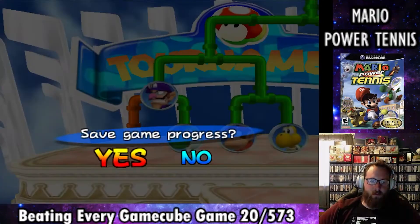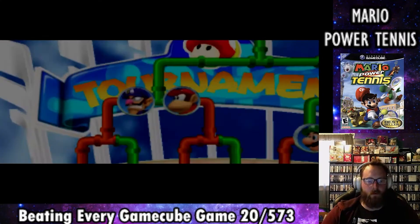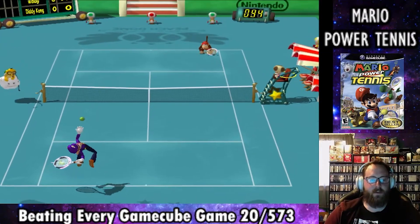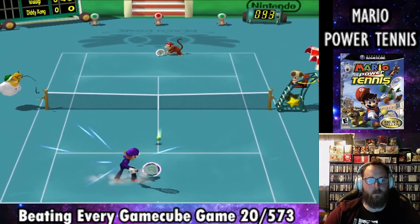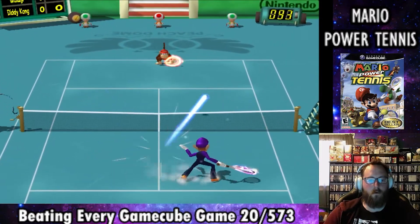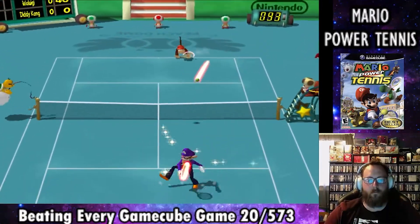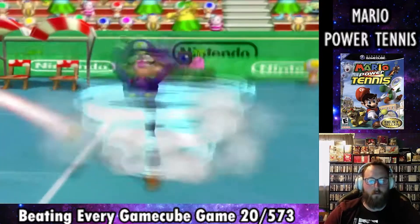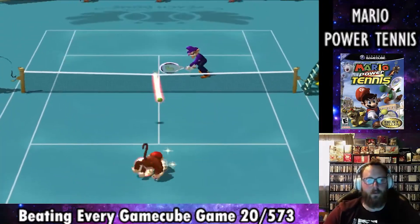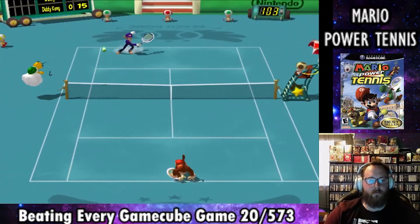After each round of the tournament, you get to save the game in case you lose the next set — I will end up using this later in the harder difficulty tournaments. In the next round, we have to beat Diddy Kong in a one-set match. We use our special spinning move and it ends up hitting him, giving us the win. We do get hit with the ball in the next match, but we're able to come back and win the set against Diddy to move on to the finals.